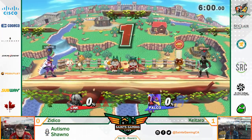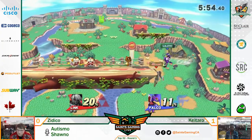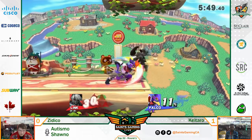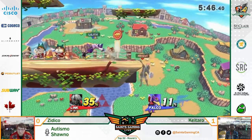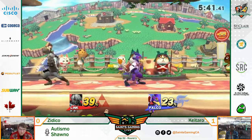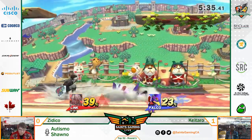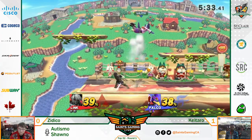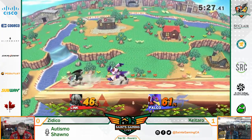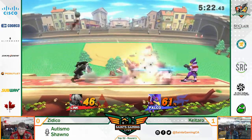Ziriko vs Kataro, Link vs Falco matchup - let's see if he can figure this out. He's gonna have to make some changes with a lot of those reflections happening. Again, controlling that center stage - nice air dodge, pushing him to the side. I think Ziriko is focusing too much on running and gunning, just running back, throwing his boomerang, doing arrows, throwing the bombs. But he's giving up center stage so easily - it's just not worth it with the pressure plus the reflections.